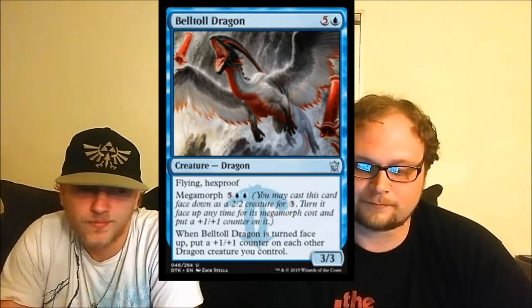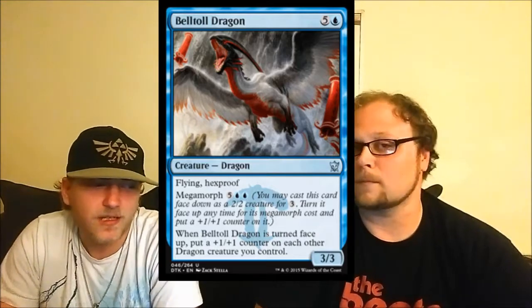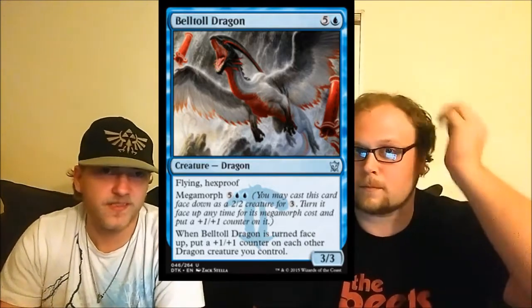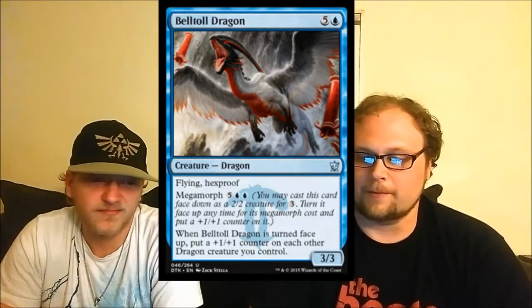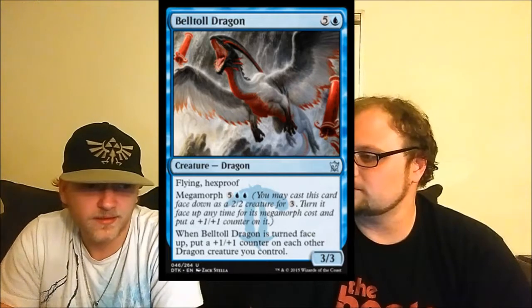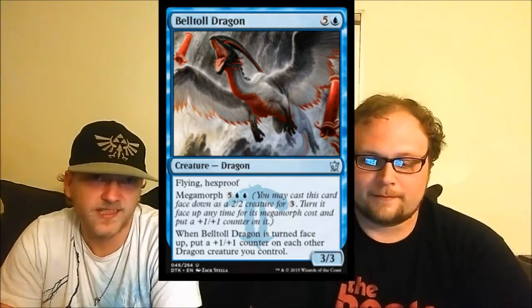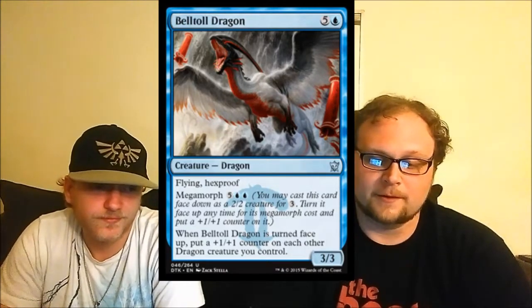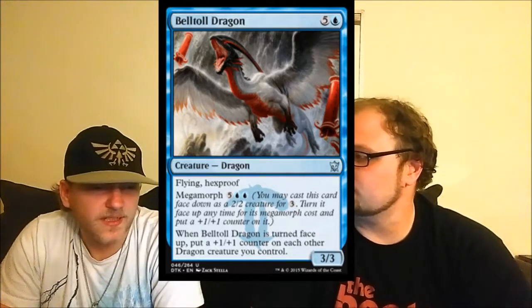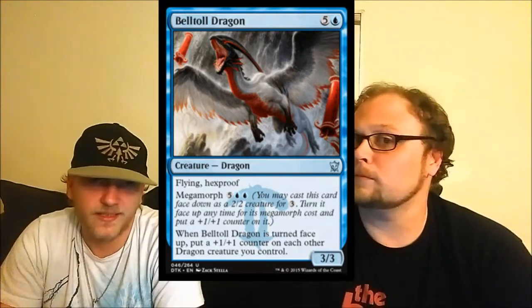It has evasion, Hexproof, is a three-three for six mana. You'll play it in pre-release and certain limited sealed environments, and it'll be fine. Flying and evasion and a three-three is still relevant at six mana. The question is whether it gets outclassed by other dragons in that six-mana slot, and it definitely can.